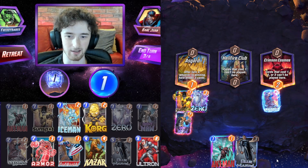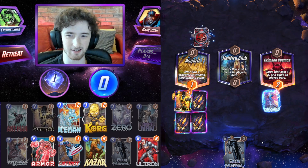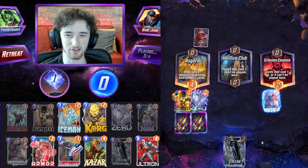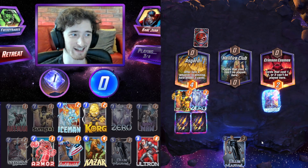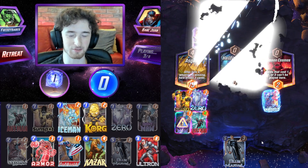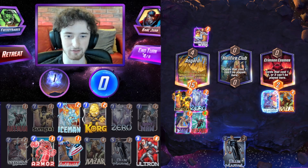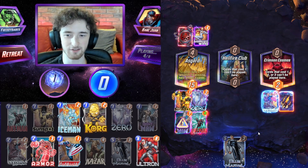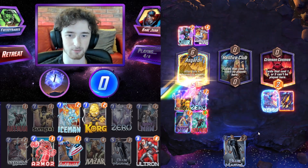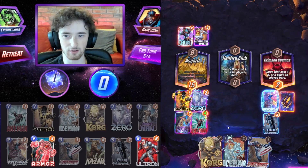Turn three we can drop the big boys. It gives the game plan away a little bit if we play Ant-Man, but I think it makes sense to just play it and say — if there's a Killmonger, I'm in trouble. They're gonna go Swarm Discard with Colleen — I love that play, one of my favorites. I think we should be good to win Asgard for now, so I'm just gonna play Ka-Zar in the right and draw some cards.